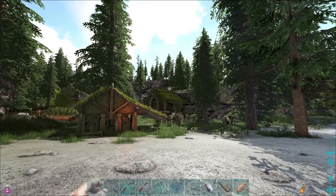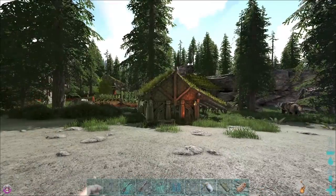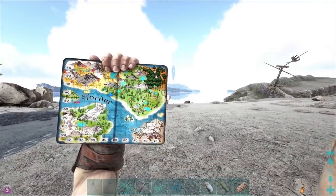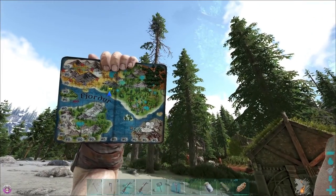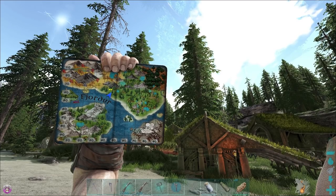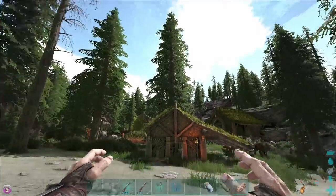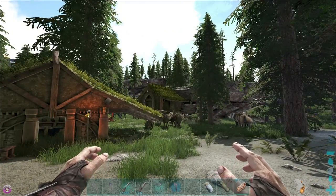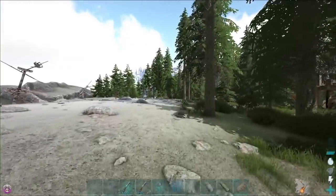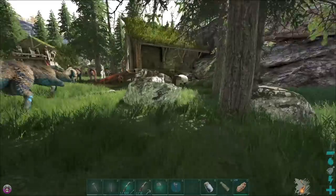Today we're gonna tame some lions - we're gonna get a pride. We're also gonna build a new settlement near the spider cave boss. We'll breed the lions and use them for the spider boss fight, since everyone's been asking me to tame some lions.